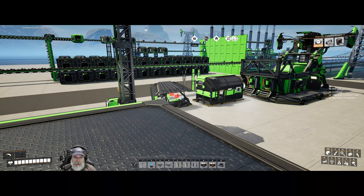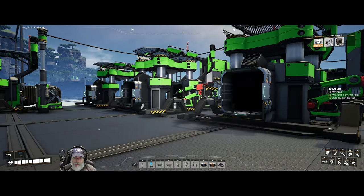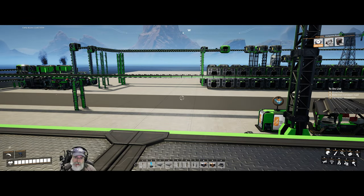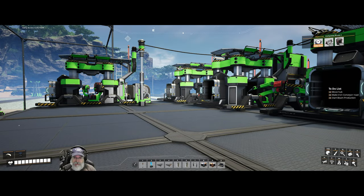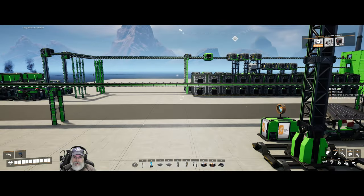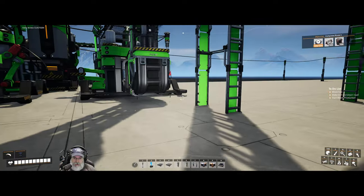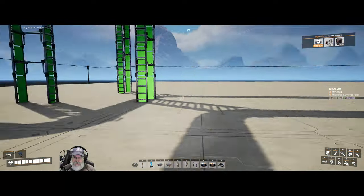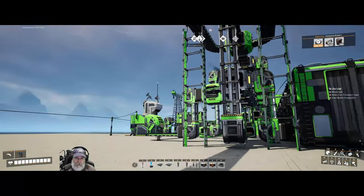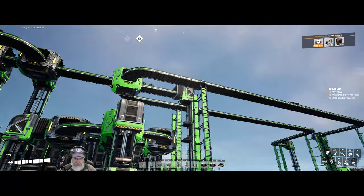The last step before we fire this up is connecting to our storage - you can't do that inside the blueprint designer. After the last episode I thought: why not just run it directly into the two bins over here where it needs to go anyway, so I set up this configuration. This one is a bit weird because the copper sheeting is coming off that belt - it's got four belts - so I had to do a little wrap-around. I added a merger up there to get the new items on that belt.